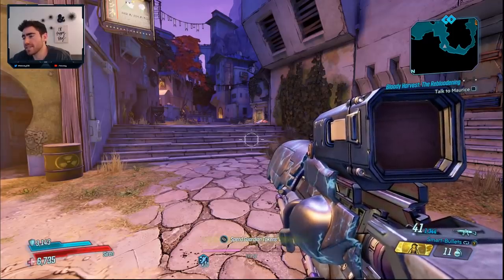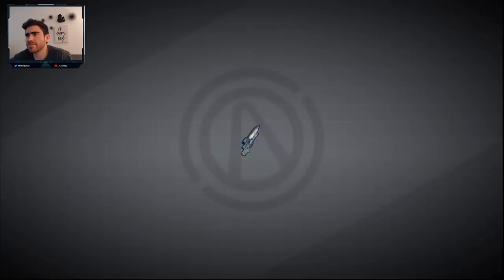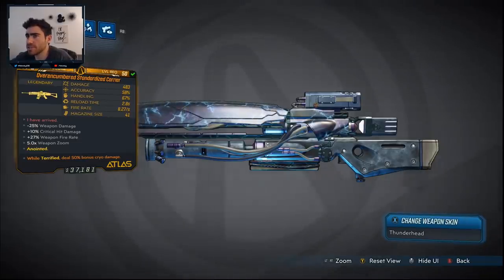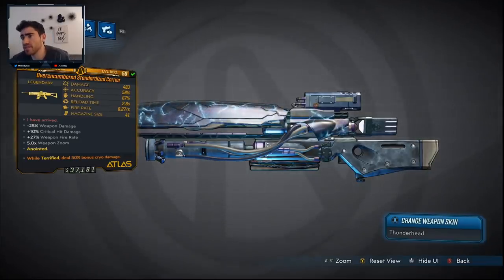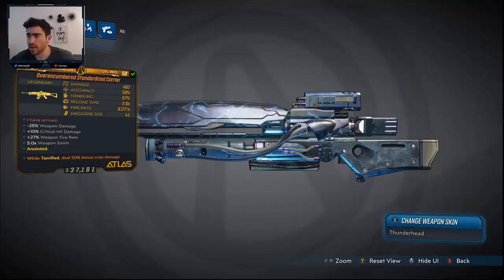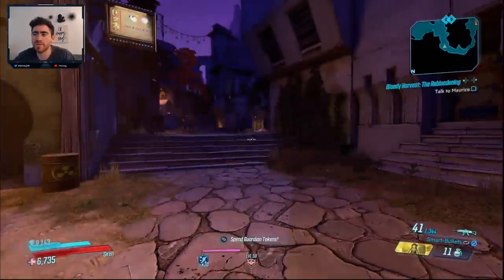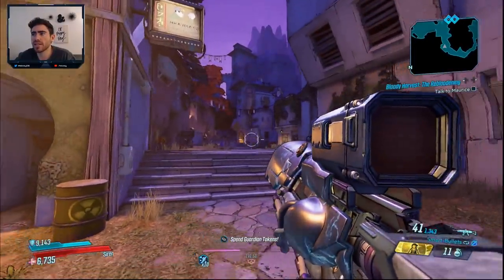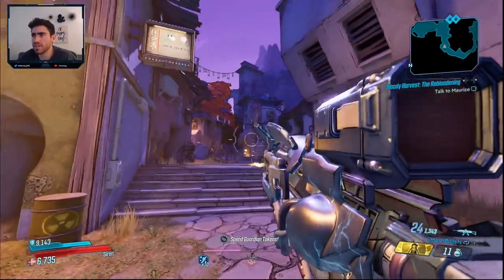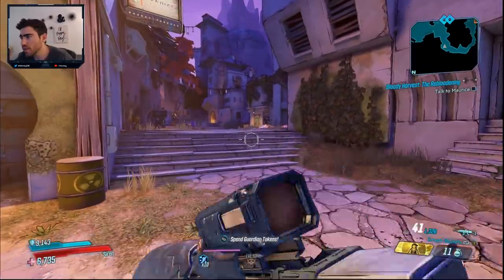If you didn't know, this is the Carrier assault rifle - it is an Atlas weapon that fires projectiles that will always deal normal damage, you can't get it in an elemental version. The bullets don't track but they spawn and hit the enemy multiple times. You can change its firing mode to shoot a tracker - like a shotgun tracker - and then fire bullets that'll trace. For this build we're just shooting with the smart bullets, but whatever fits your fancy.